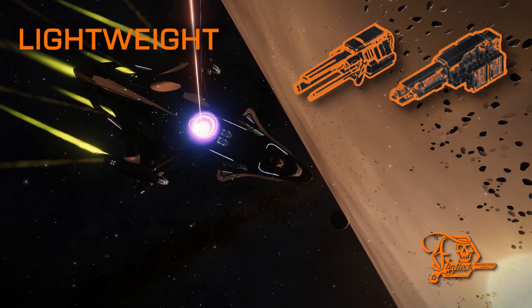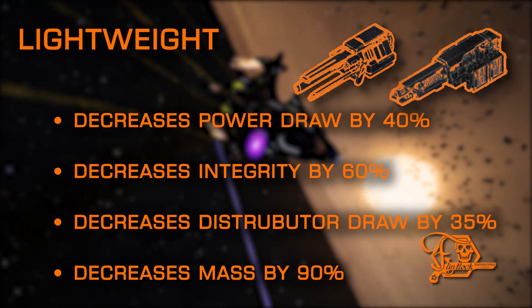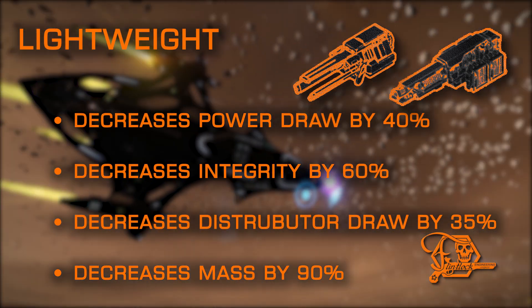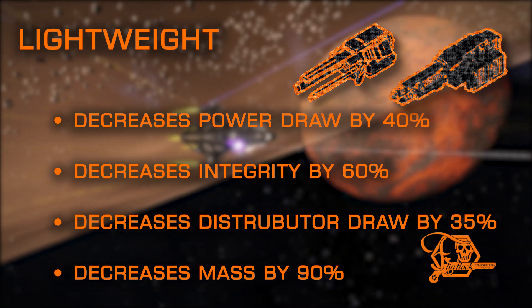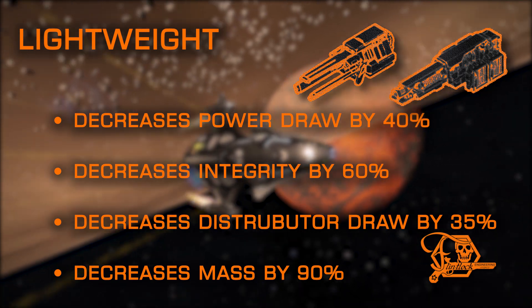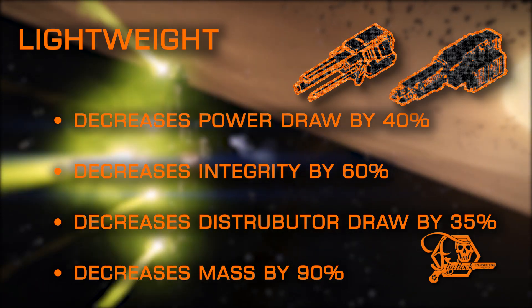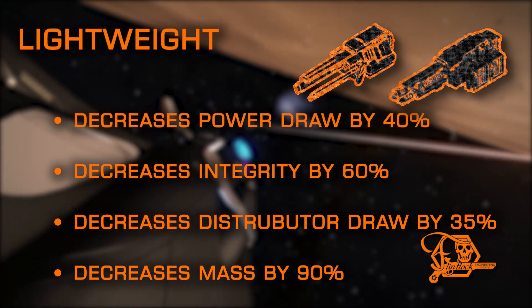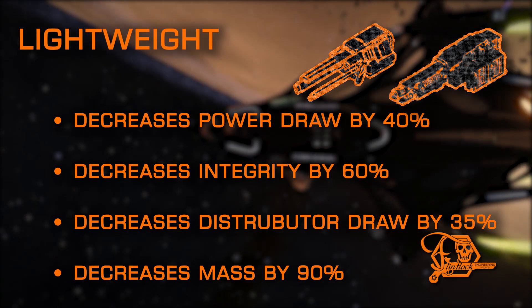Now that you're familiar with how these weapons work without mods, let's dive into the modifications themselves. We'll start with the lightweight mod. Lightweight cuts down its total weight by an enormous percentage, while also reducing power draw and distributor draw, but reduces integrity by over half the stock value as a drawback. This is not recommended for hull tanks, but is one of the best choices for lightweight speed builds and explorers who like to pack some heat, by helping increase top speed and jump range due to the lower mass.